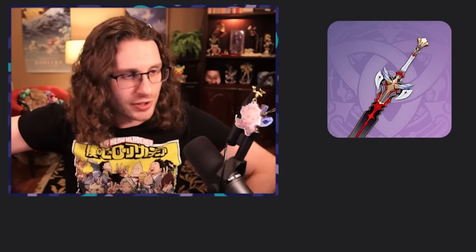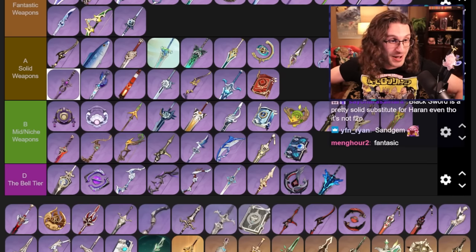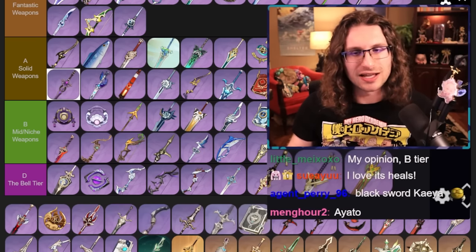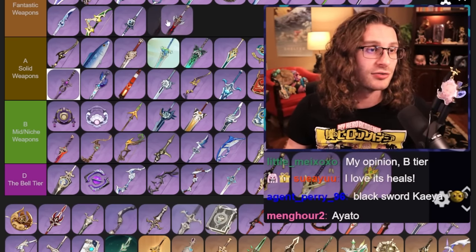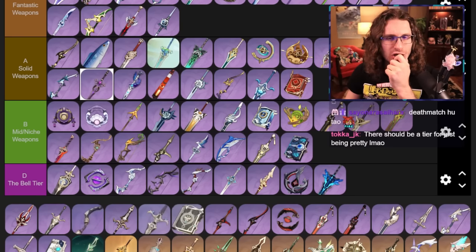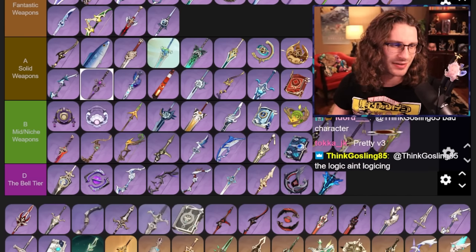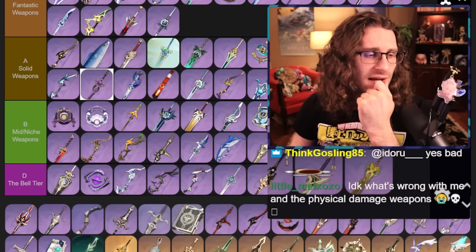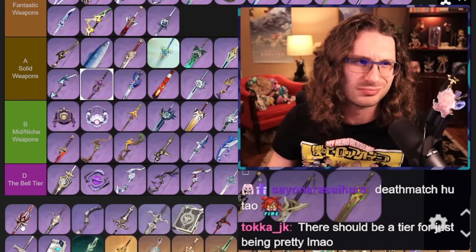Black Sword — pretty good. I like to use this sometimes on Xingqiu when I'm running a bunch of Hydro to up my damage, or on Ayaka if I've got really high crit damage and not enough crit rate. It's just a great stat stick, inoffensively good. Putting it in solid. Solar Pearl — I'm gonna put Solar Pearl in solid. It's a good stat stick catalyst, there are just better options. Deathmatch — the bonus is a little hard to activate and it gives defense, like who really cares? It does give good stats and has high base attack. If people can get their hands on one it's pretty darn good.